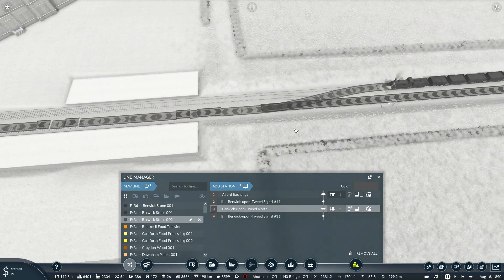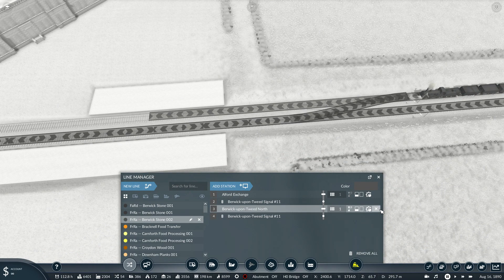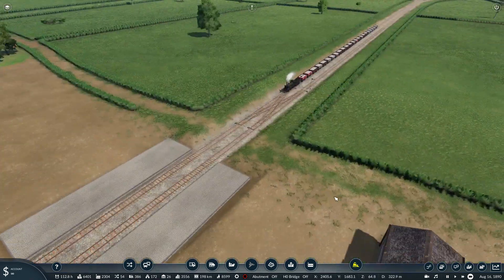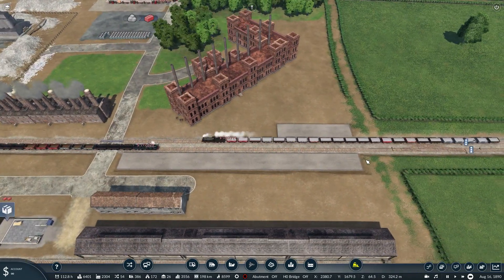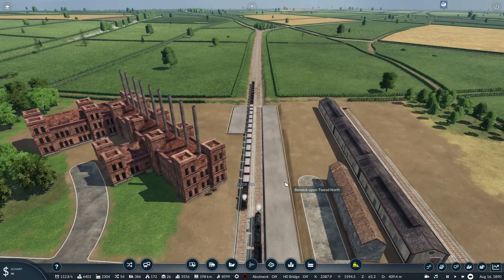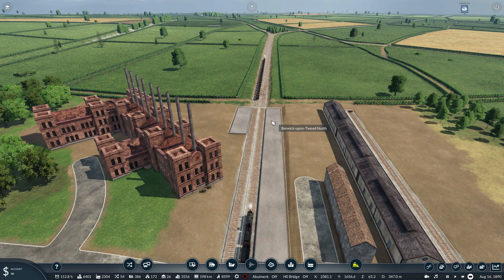Let me manage this line — why don't you just go into platform one, just as a temporary thing, and then you can get on your way, and then the other train will work. I think I need to redo this freight area.